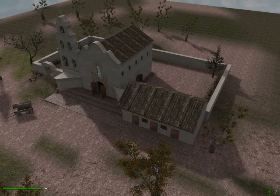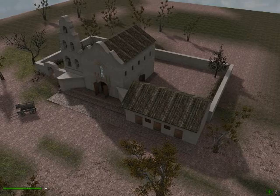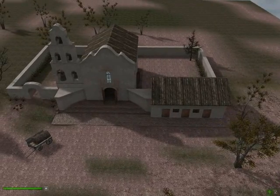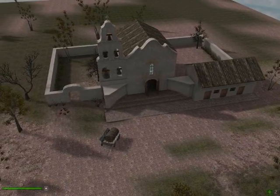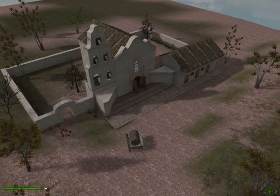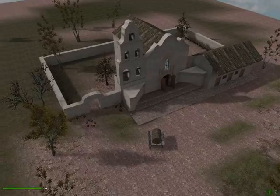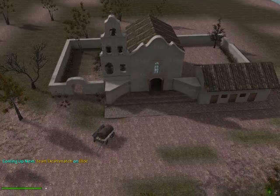For my project type, I chose to build a diorama. In this case, I decided to build my mission in a virtual world. To do this, I used a computer program for making buildings and games. This is the Mission San Diego de Alcalá, sometimes called the Mother of Missions, because it was the first mission built in California. It was founded in 1769 by Father Junípero Serra. Now let's take a walk through my virtual mission.